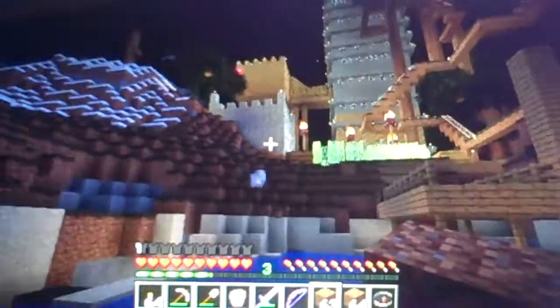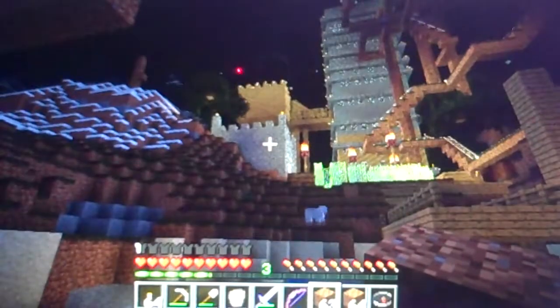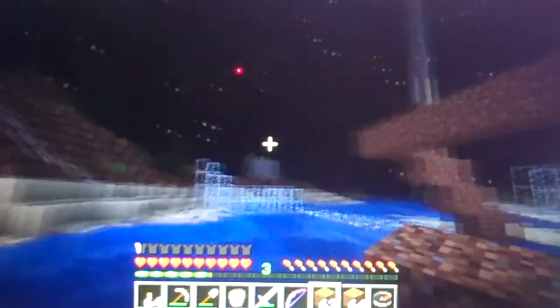As you can see, there's my house, there's my miniature castle, my roller coaster, the guest house, and another castle right there, and my creature catcher, and over there is my other castle.